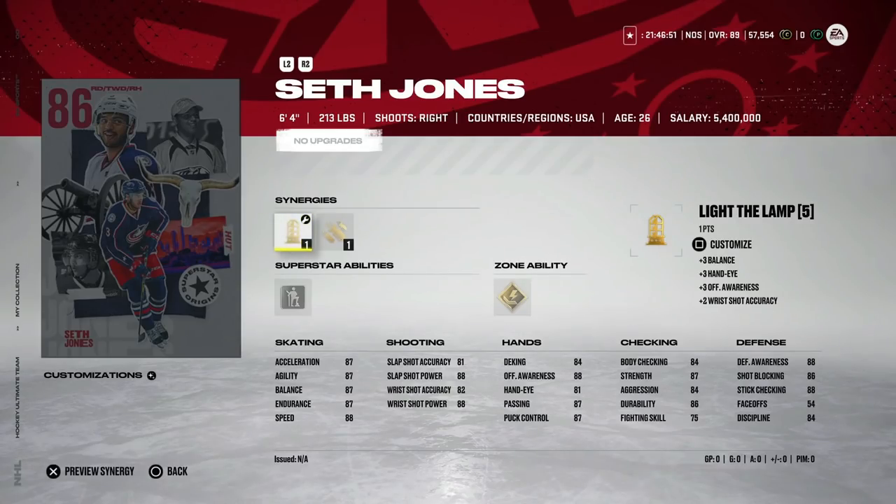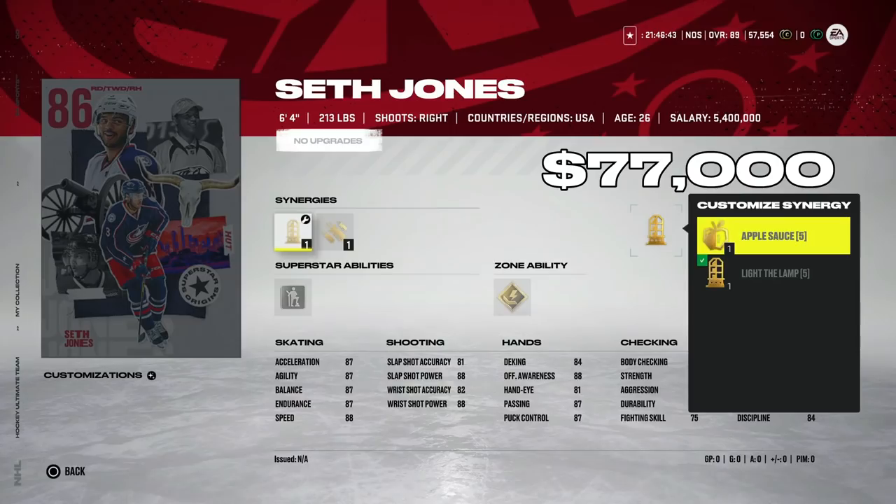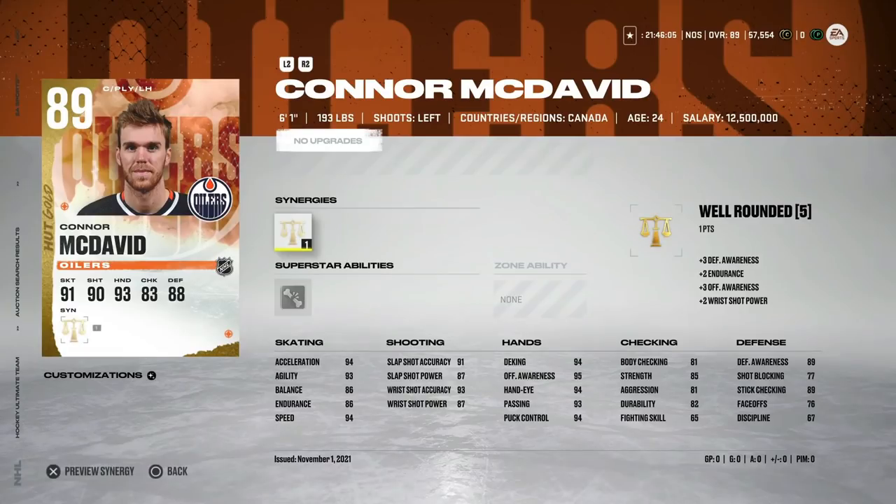Lastly, the 86 Seth Jones at about 77,000 coins — that's the most I'd pay for him. There aren't many great defensemen in this price range. Light the Lamp and Bombarded help his slap shot, and his combination of size at 6'4", 88 speed, and a good slap shot is just hard to find early on. Defensemen are much harder to come by than forwards, and Seth Jones checks all the boxes right now.